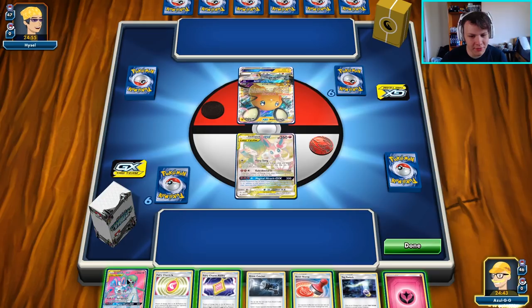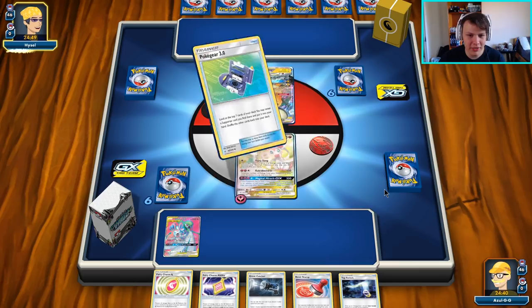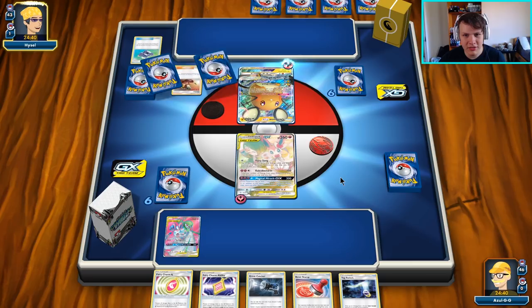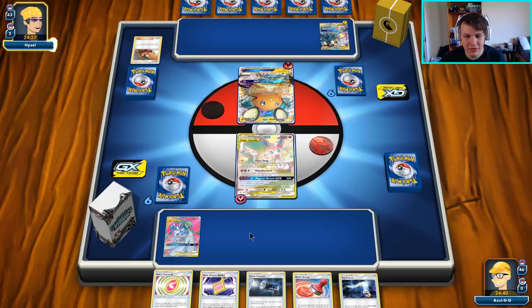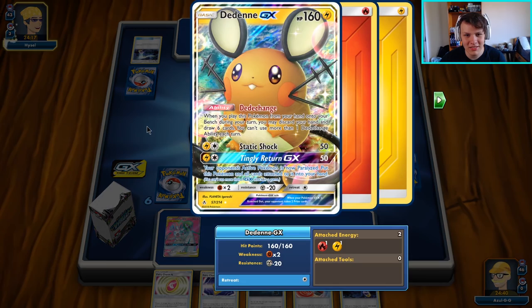We have a pretty rough start with our initial hand, hopefully it improves. We don't need a draw supporter on our first turn, it's just nice to have one - we can always just fairy song on our second turn. There's a Welder from our opponent, so if I had to guess I'd say we're up against a Mewtwo box - hopefully they put down something to confirm. Actually it is Reshizard. We do have a fairy charm for that, so we'll be able to kind of avoid that entirely if we want.